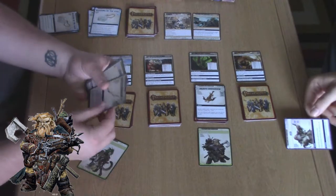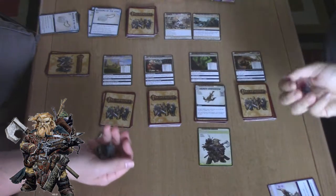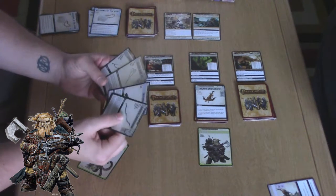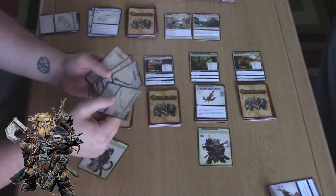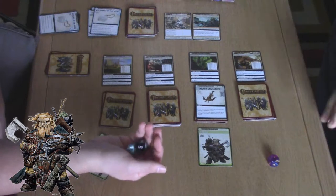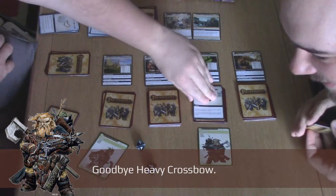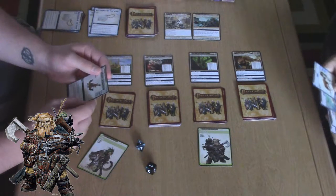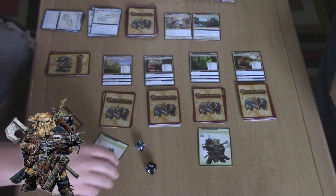Do you want aid? That's a d6. I need to see if I can recharge this, because this gives me a 1d10. I need to be at an 8 on a divine, so I get a plus 2. I get a 3, so I do not get to recharge that. I'm trying for my heavy crossbow — I need a 7. A 2? I didn't have my crow. I really wanted that card. That sucks. That's brutal.